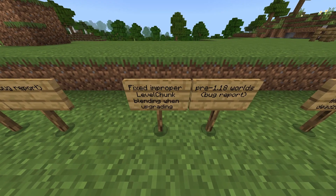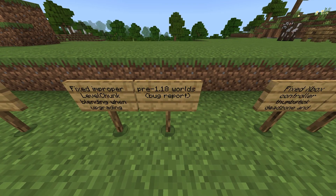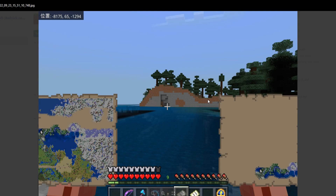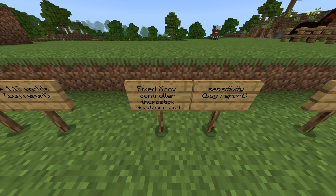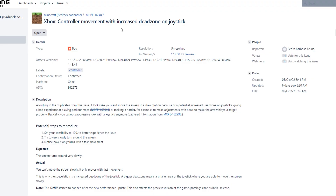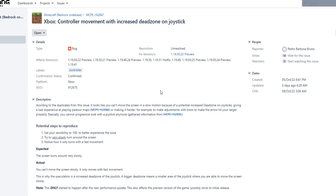Fixed improper level chunk blending when upgrading pre-1.18 worlds. For those of you who decided not to update your worlds just yet, you ended up with cut-off chunks — that has been fixed correctly as of today. Fixed Xbox controller thumbstick dead zone and sensitivity. If you had any sensitivity issues with an Xbox controller, it has been fixed.